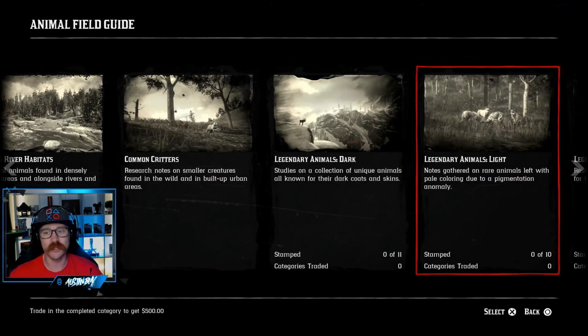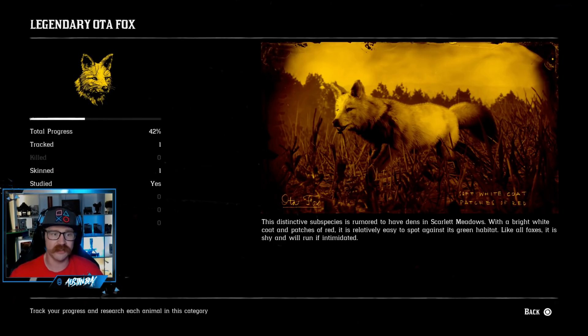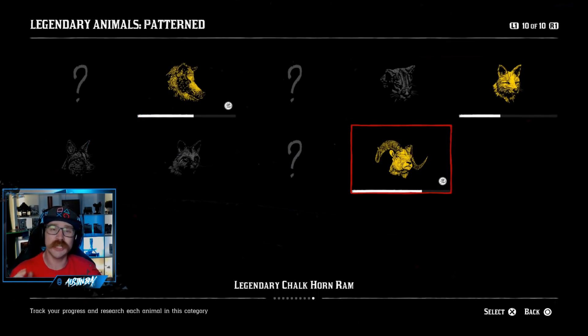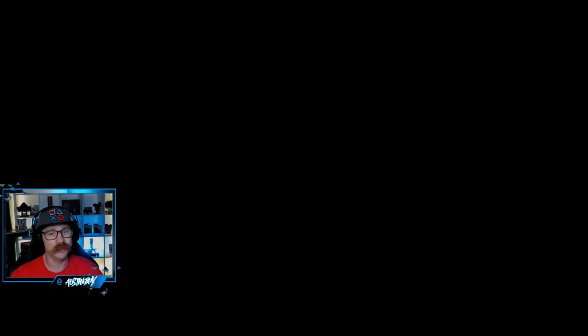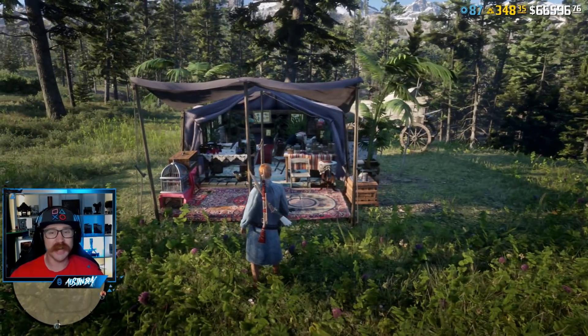You want to do the same things to legendary animals as you do to all other animals in the game. For example, with this fox I've tracked and skinned it but wasn't able to sedate, sample, or study it — and studying is the main thing you want to do. Once you find a legendary animal, get that camera out and zoom in long enough to study it because that gives you XP. Then get your varmint rifle out and sedate that animal. All legendary animals in the game are free aim, so it is a bit of a pain, but sedate it and sample it, bring that sample back to Miss Davenport, and she'll give you a good amount of XP — and you can do that at any rank.